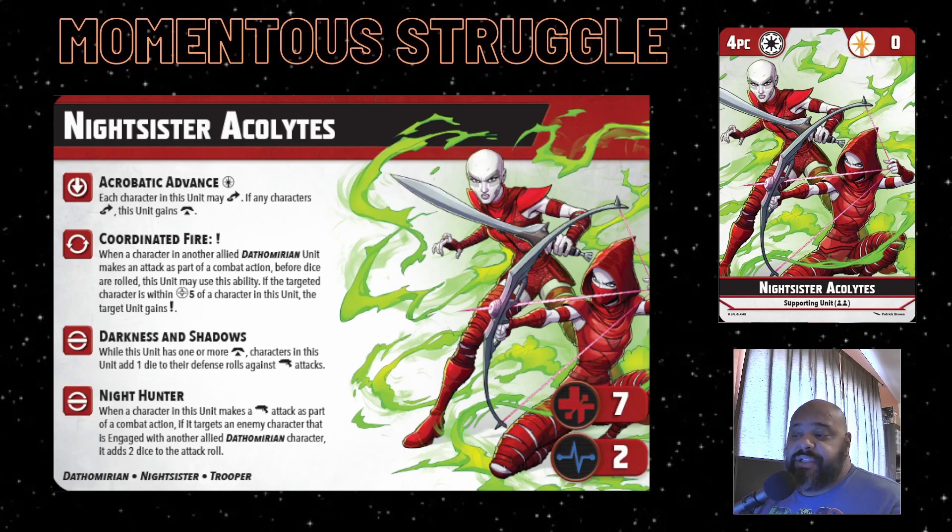They have six dice on ranged attacks versus five in melee, so if they're doing ranged while engaged with a Dathomirian, you're looking at eight total dice. Best case scenario is seven damage. They give an Expose on the third result down their tree and a pin on the first, so there's good stuff in there. There's also a heal option on the tree but since you're keeping them towards the back they're not going to be up front to heal others.